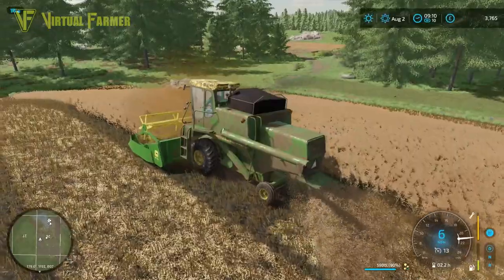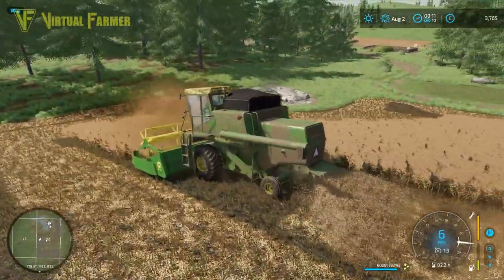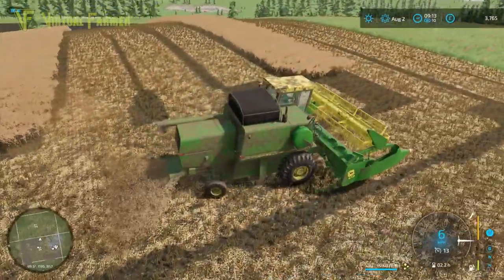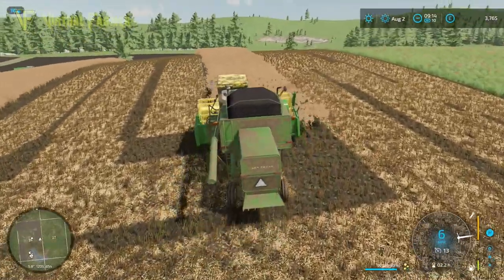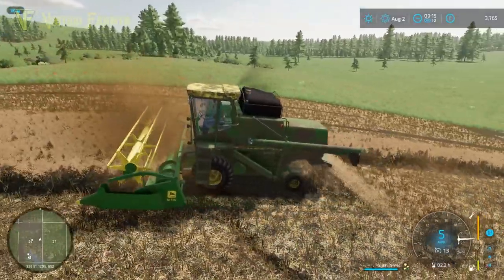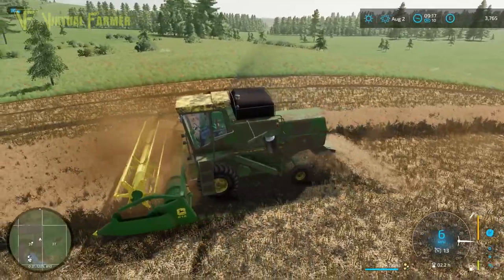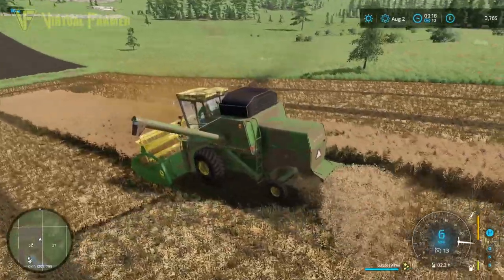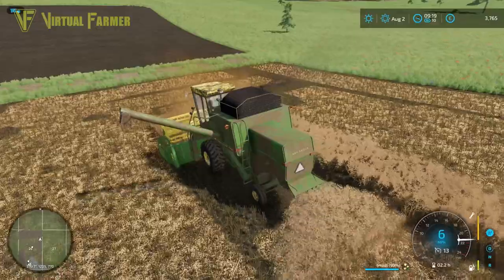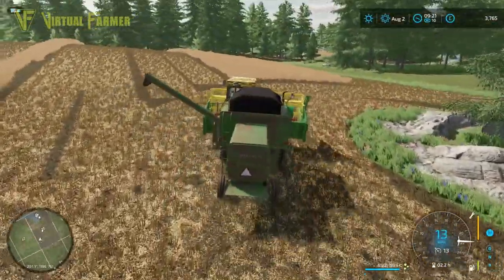There was a good question on yesterday's Hope Bellron video about why I open up the field like this — why I cut into it and then work around like this. It's a fuel saver; it gives you the ability to travel less distance for cutting the field, plus it always means your auger is available to empty from. I have made a mistake on today's video in that this auger on this combine should be out all the time — you don't have anything stopping the grains from going out if the auger's not up. We are at 99% — let's go and empty this.